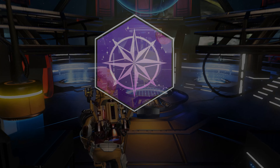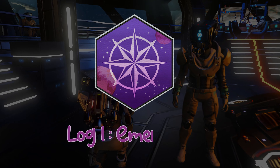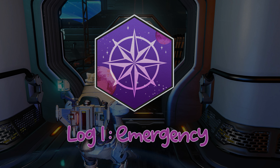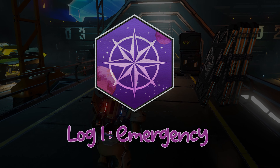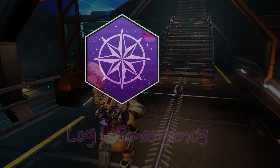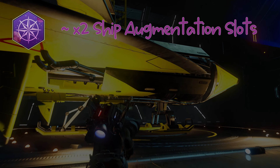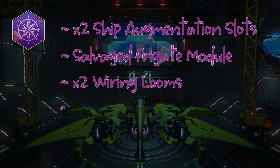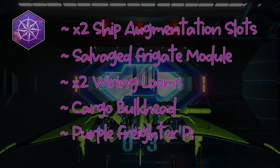The first milestone in phase 1 is called Log 1, Emergency. This requires you to read the entry in the freighter log. The rewards for this are pretty generous: 2 ship augmentation slots, a salvaged frigate module, 2 wiring looms, a freighter cargo bulkhead, and purple freighter paint.